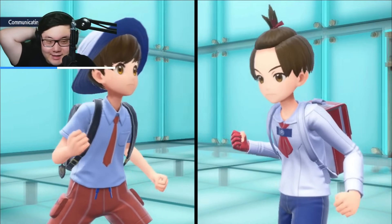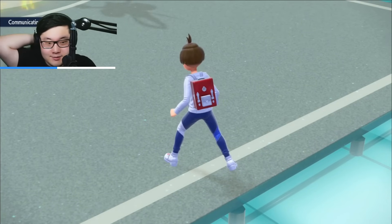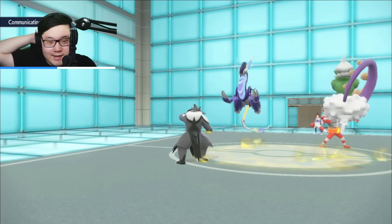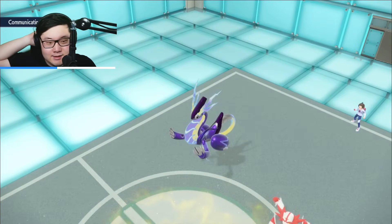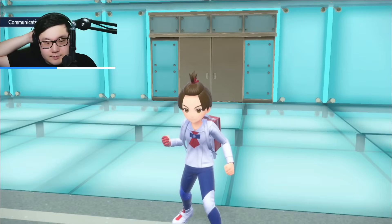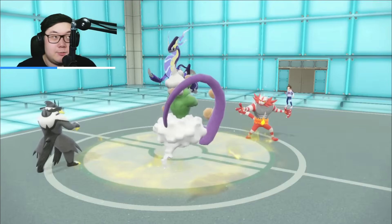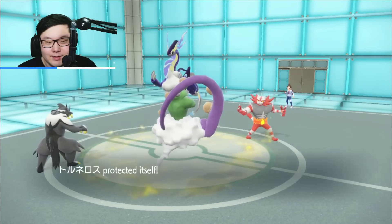I want to make sure I always get Tailwind up here, because they have to match Tailwind to have a chance — otherwise I just overwhelm them, since all their Pokemon are now weak to Landorus's Earthquake. If they go for Draco Meteor to read a Landorus switch, I just bring out Landorus for free afterward and I'm in a good spot. I protect the Tornadus. They did Draco Meteor into Tornadus trying to read the Landorus switch, but I didn't go for it.